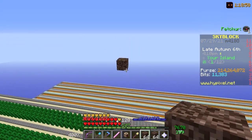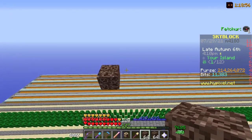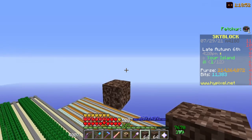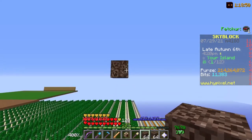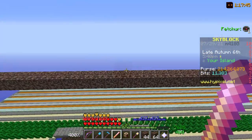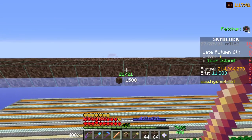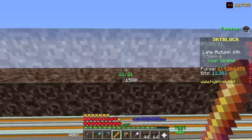You just want to build one row of soul sand for the length of however long you want your farm to be. In most cases you're going to want to build it the entire width of your island. In this case I'm just going to build 21 soul sand here for this example, and I'm going to use the builder's wand to bring this 21 blocks over.